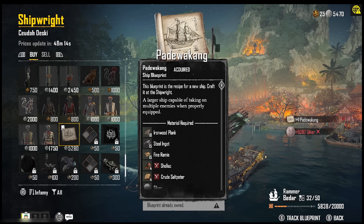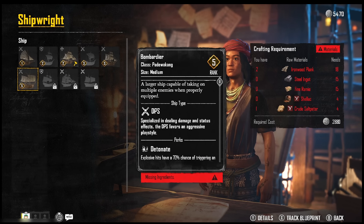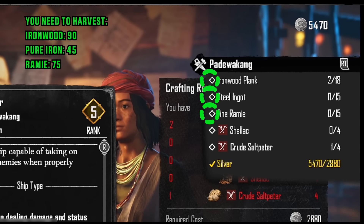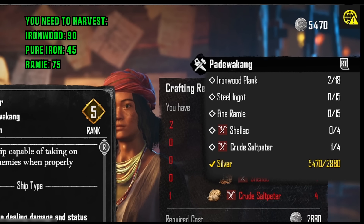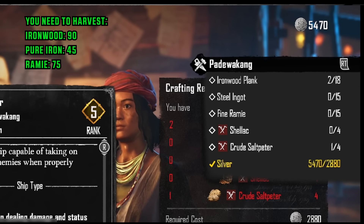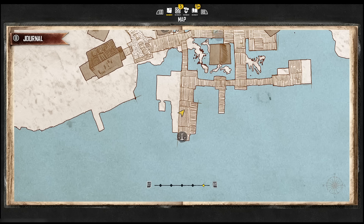Buy it and you'll be able to craft it. To craft it we're gonna need some materials, so we'll go to crafting. You can track the blueprint and it will show what items you need. The first three are fairly easy because you can harvest them on the map, but the bottom two you'll need to collect. If you're lucky, maybe you already have some items - in my situation I already had three.